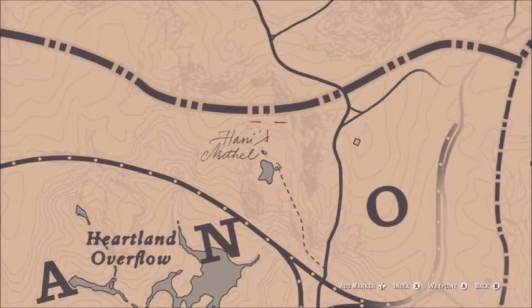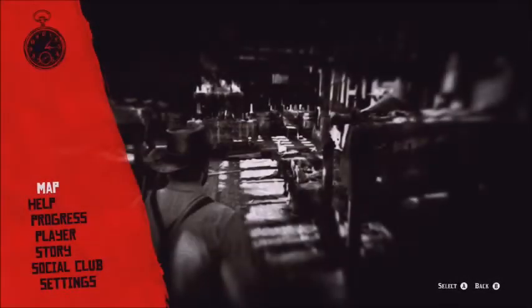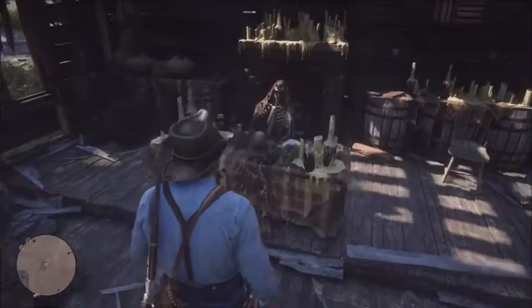This place is really easy to find. All you need to do is go on the map and look for the word Hanover. Now in between the N and the O of the word, follow the little trail up next to the pond and you will come across this location — this is where you'll be able to see the first UFO in the game.